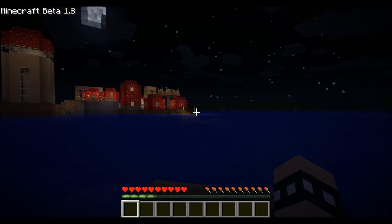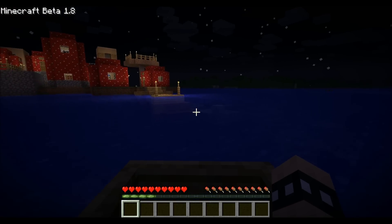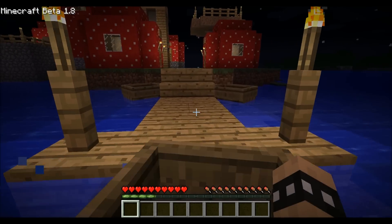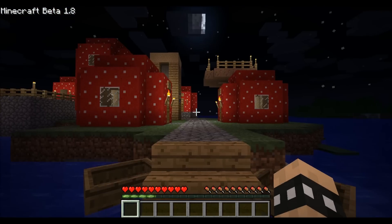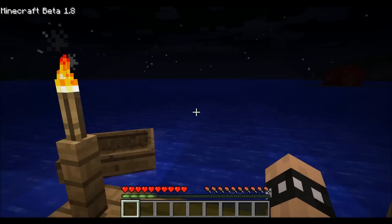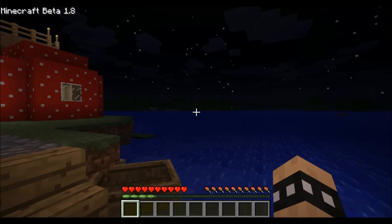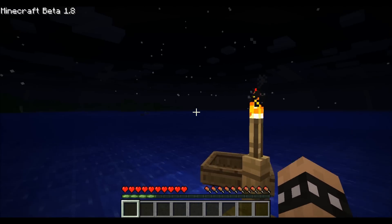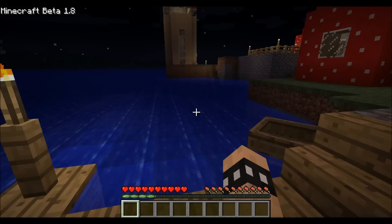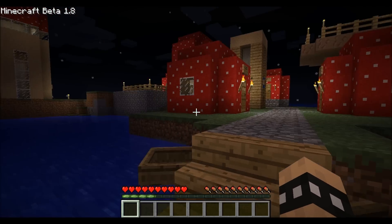Another cool thing you can notice is up in the corner — it's no longer Beta 1.8 pre-release, it's the actual Beta 1.8 now, which is sweet. Although I can't really notice any difference at all. The same bugs are there and everything is the same, with the exception of the way the hand moves. When I move from side to side, my hand kind of moves randomly and weirdly. But that's cool I suppose.